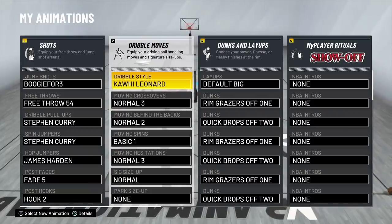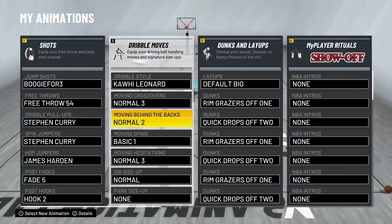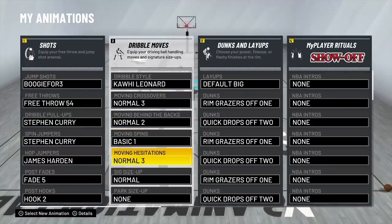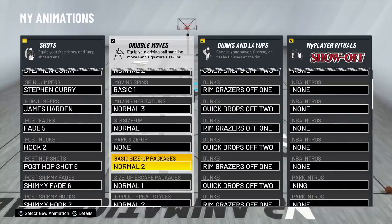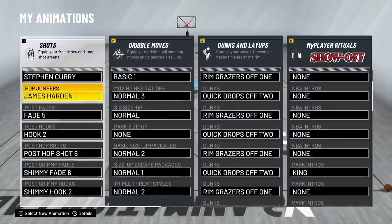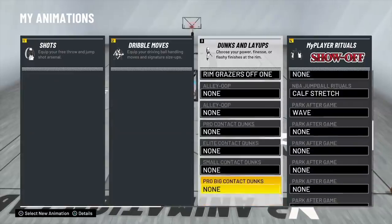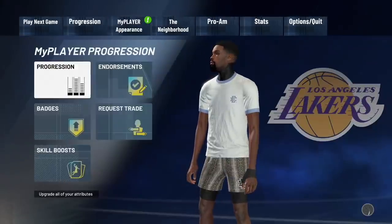Here are my animations: dribble style Kawhi, moving crossover normal three, moving behind the back normal two, moving spin — the best spin in the game — basic one, moving hesitation normal three, normal size up six, can't get park size up so normal two basic size up normal one, size up escape, triple threat normal two — the best in the game — rocking the James Harden hop jumper, and rim grazes off one, crib drops off two, which are pretty much the best basic dunks.